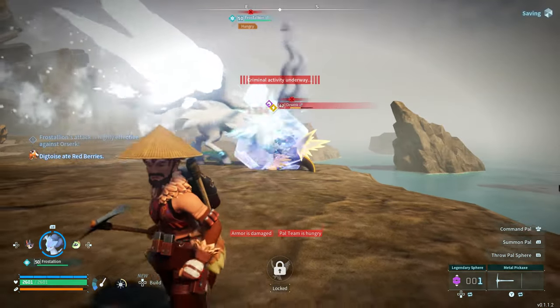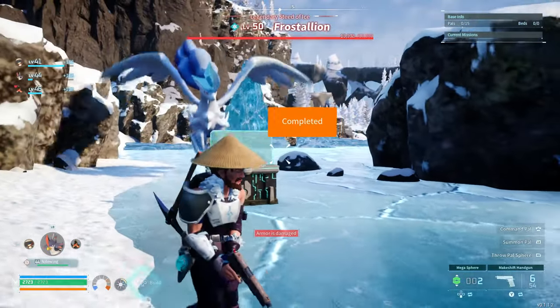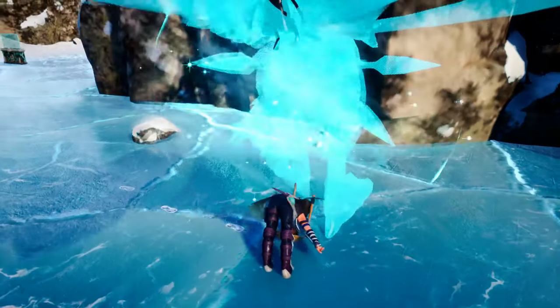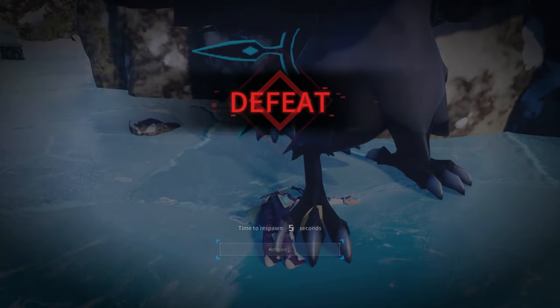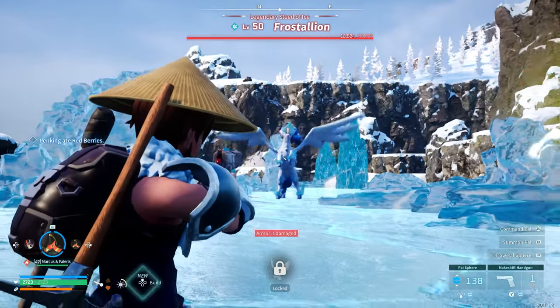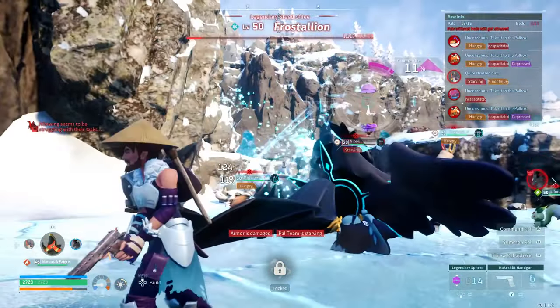I want to start with Frost Stallion, one of my favorite pals. This thing is an absolute beast. It's not the best to have around at your base, but this is like the most overpowered pal you can get your hands on. It'll be located way up on the map, and when you get over here you will find Frost Stallion down on the ice. When I finally captured it, here's the skills it came with.